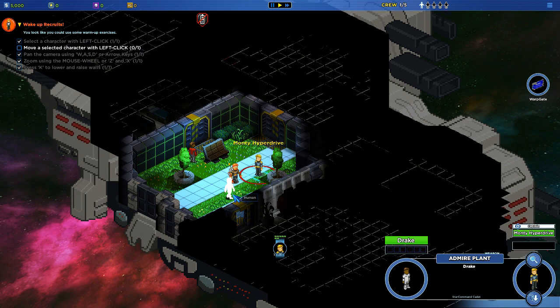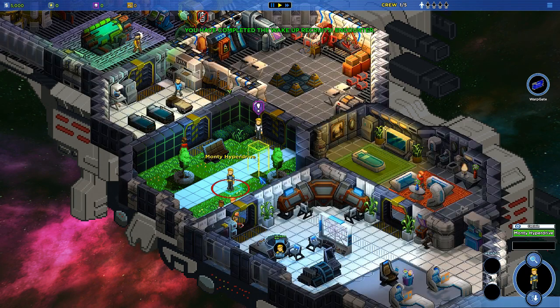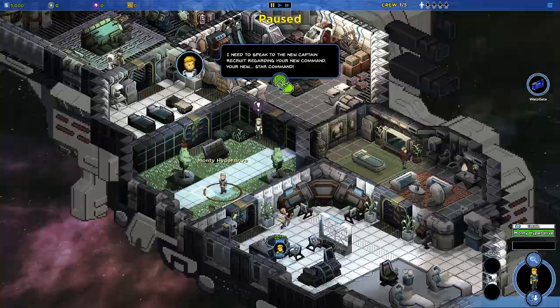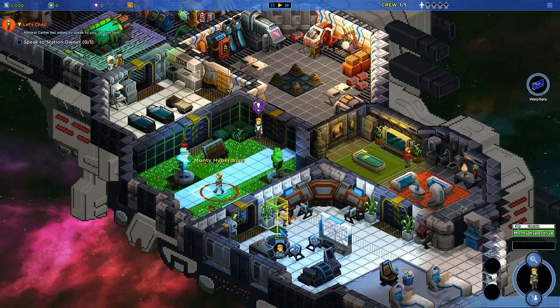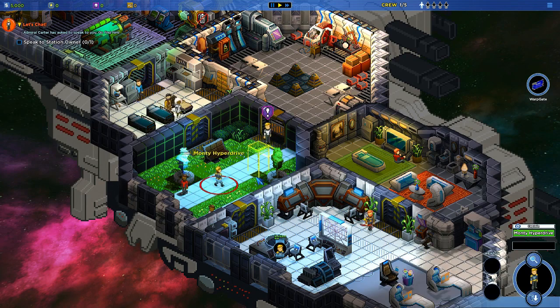The holographic trees are going a little haywire. There are actually a lot of people here. We'll walk around a little bit — it's a pretty big ship. Too bad it's not our ship; this is the Admiral's ship. I need to speak to the new captain recruit regarding your new command, your new Star Command. Let's go talk to Admiral Carter about our star command — isn't that what Buzz Lightyear worked for?